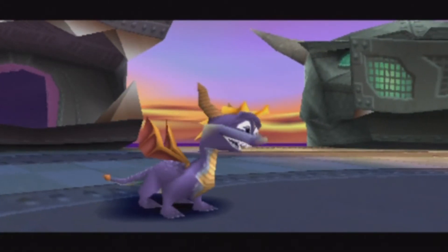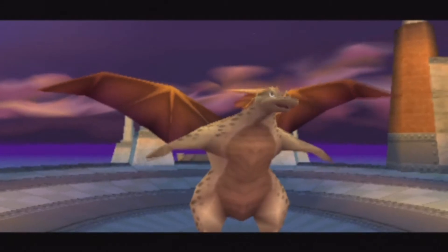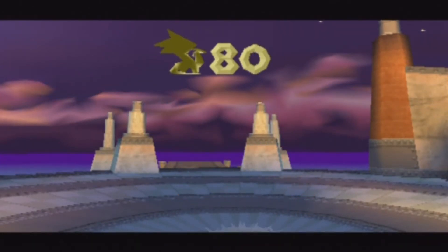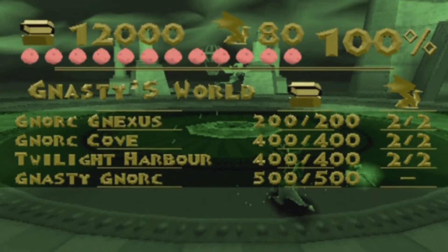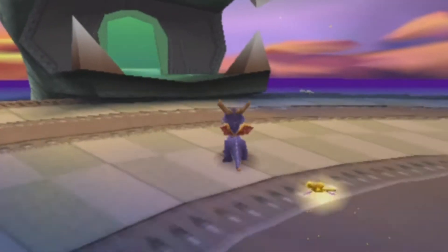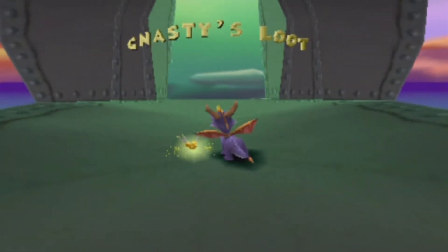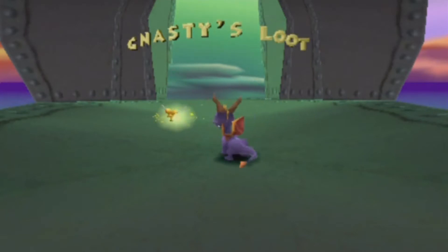What's in there? I believe this is Nasty's treasure hoard, but the gate will not open until you have found everything in the dragon kingdom. Come back when you have reached 100%. Yes — and 80 dragons. We have all the dragons now, and we are now at 100%. So we can now get into the last area: Nasty's loot. The actual max you can get in this game is 120%, so let's go do that.